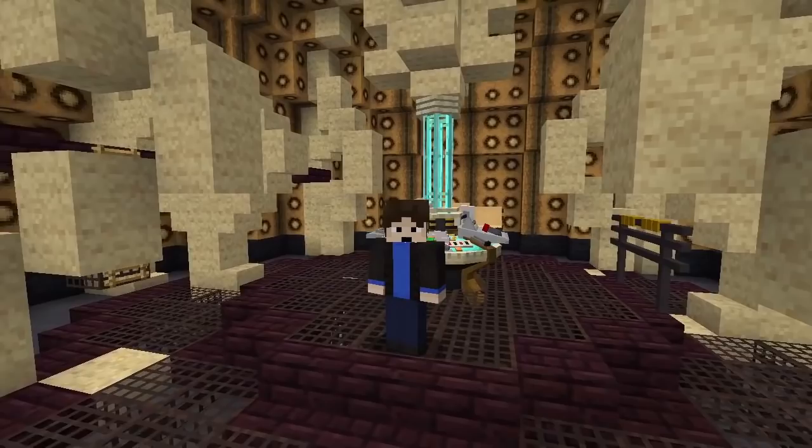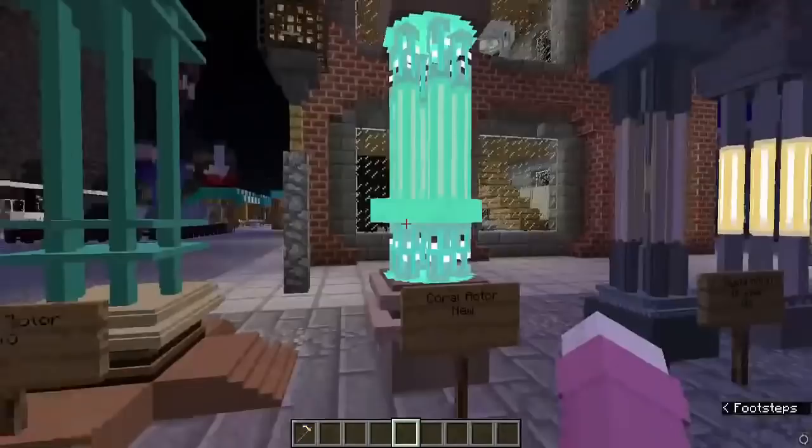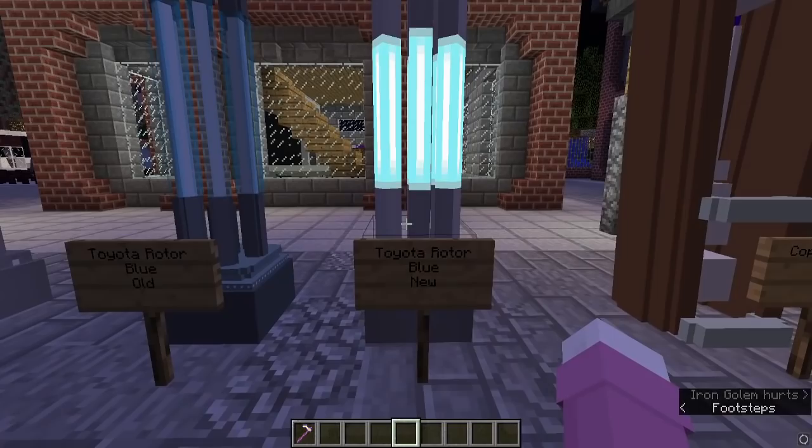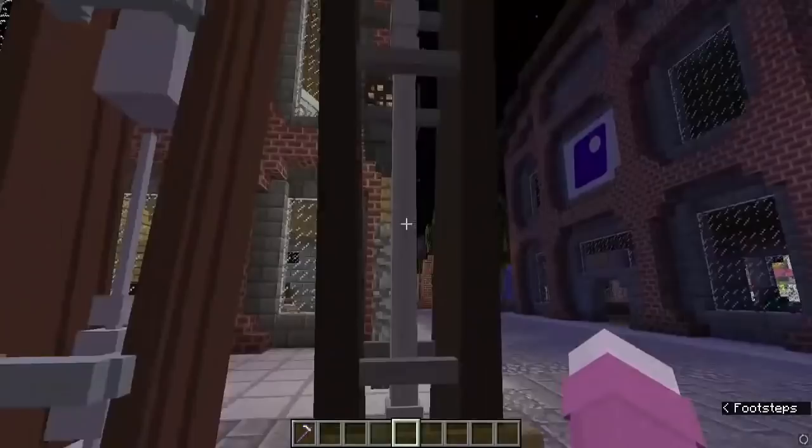Kenji also remodeled some old blocks so they look a bit more Minecrafty and less high-detailed, because that really doesn't fit a blocky, pixely game. We have the old coral rotor and here's the new one which shines in the dark. Here's the old Toyota rotor, here's the orange one and here's the new one. Here's the Toyota rotor blue — the old one — and here's the new Toyota rotor. Here's the copper rotor: here's the old one and here's the new one.